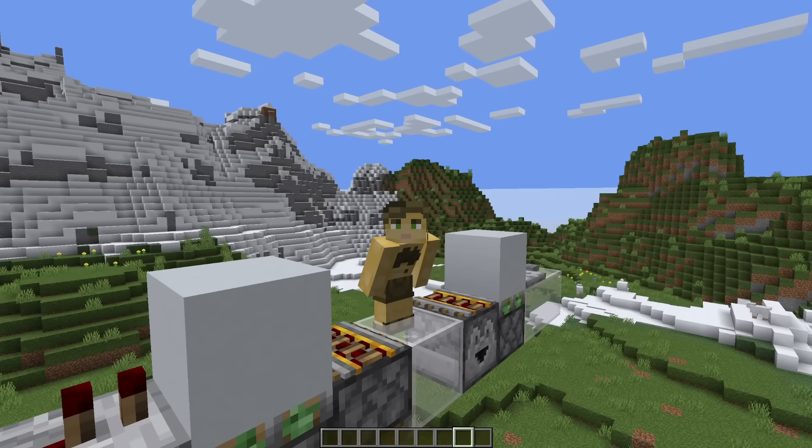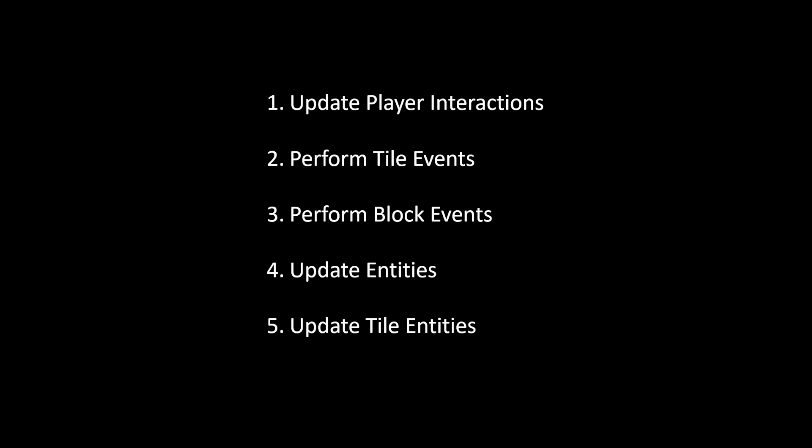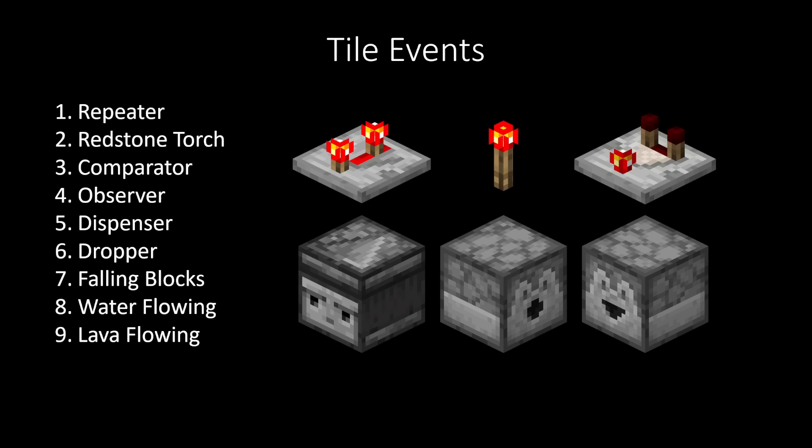We can quantize all the events which are scheduled to happen each tick. Here is the order they are executed. We start with the server receiving everything the player does for that tick, meaning anything that happens as a result of the player starts processing in the same tick. Let's focus on the categories we're interested in for redstone and our TNT railgun. We start with tile events — these are essentially redstone components that have some kind of delay and must schedule things to happen in the future. For example, repeaters need to schedule the powering of other redstone components in accordance with their delay setting, or dispensers and droppers need to schedule their firing for future game ticks. Anything that has some intrinsic delay can be found here.